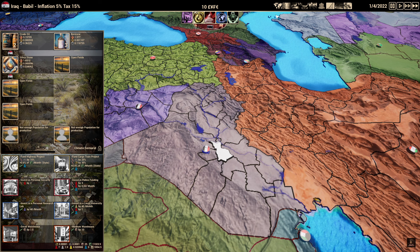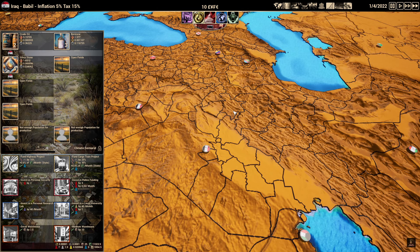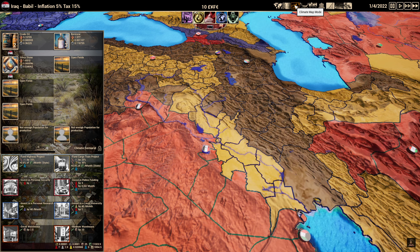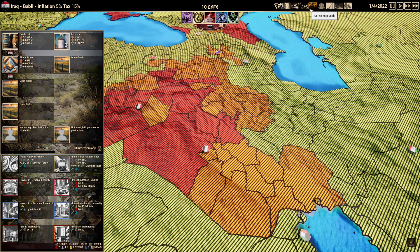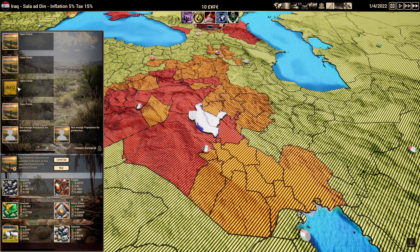There are a couple of things we need to know about where and how to build. First, we'll go through the maps. You have the political map, which shows territory — once you pick your country, you're locked in until you buy a trade agreement. The investment map highlights places you have investments in yellow. The climate map shows where things can grow effectively. The political map leaning is more for when you become a world leader. The unrest map mode is very important — places shown in red mean that if you try to build there, there's a high chance the contractor will take the money and run.